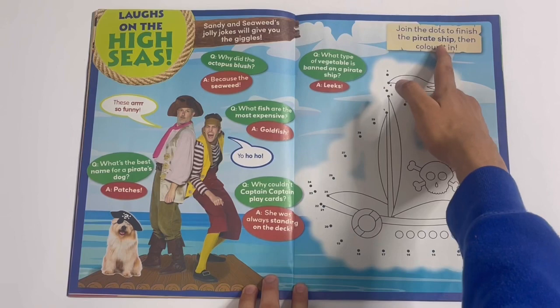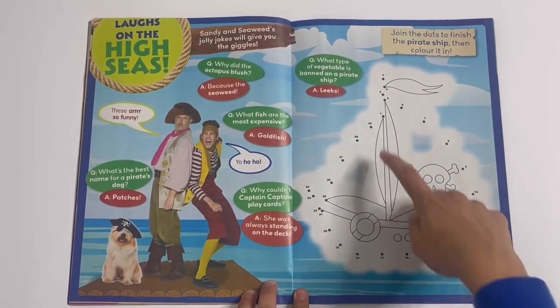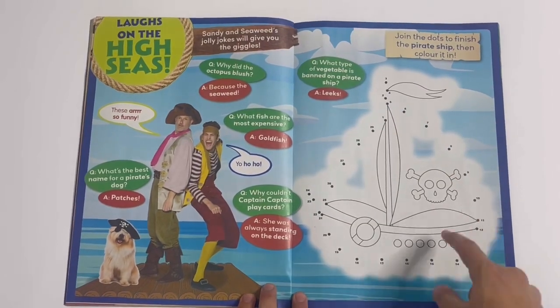Join the dots to finish the pirate ship, then colour it in. So you can join the dot to dot here from one to twenty-nine and then colour it in.